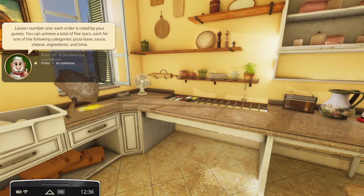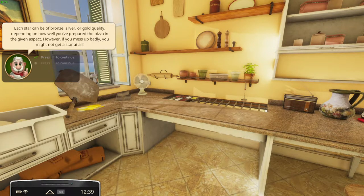Lesson number one: each order is rated by your guests. You can achieve a total of five stars, each one for the following categories: pizza base, sauce, cheese, ingredients, and time. Each star can be bronze, silver, or gold quality, depending on how well you've prepared your pizza in the given aspect. However, if you mess up badly, you might not get a star at all.